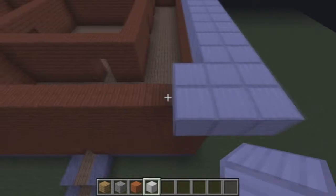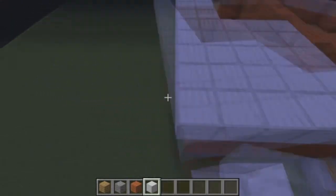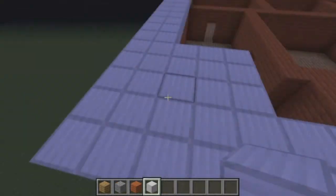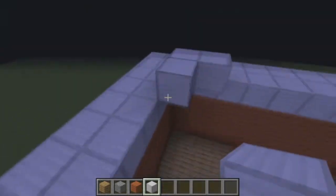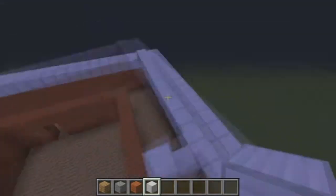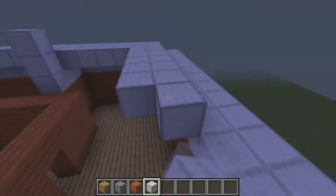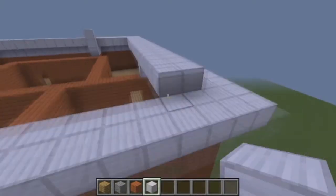I didn't know what I was doing with the ceiling at this moment. I decided to do the two-by-two thing, but I didn't know if it was going to be a flat roof or if there was going to be a whole lot more to it. Right here is where I decided — you know what, let's do every two — and then we're going to do a thing. I'm having a hard time talking this whole time, but that's what I decided I was going to do.